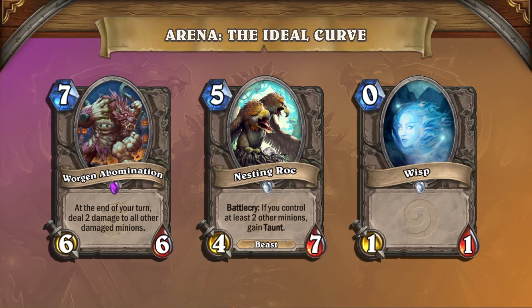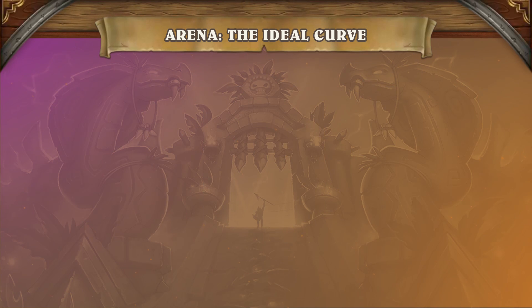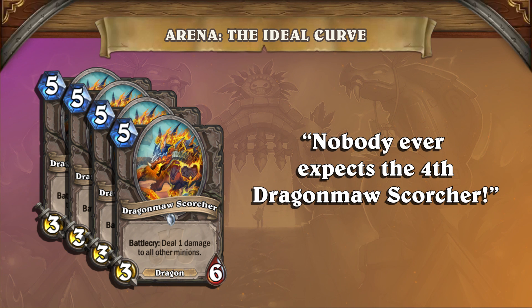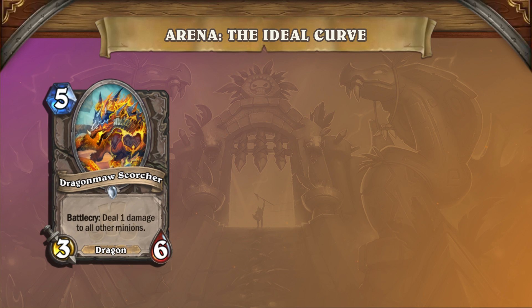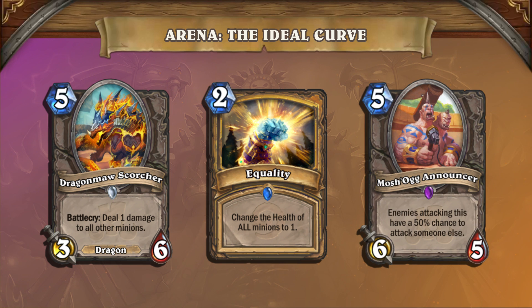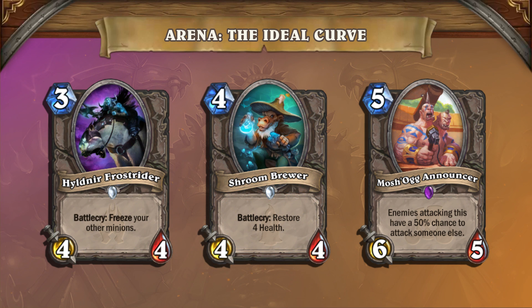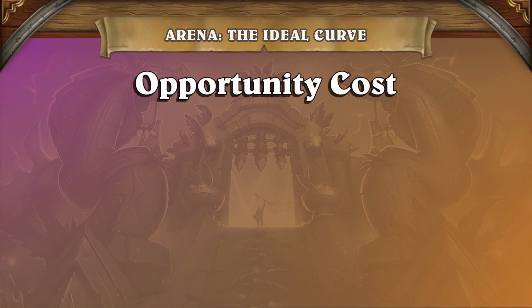During drafting, it's very easy to pick a flashy late-game card over a curve card. It's also possible to draft too many situational cards and have them stuck in your hand while you're unable to play anything on your key turns. There's a general preference to pick strong reactive cards that may end up sitting in your hand for a whole game over strong proactive cards. While having control cards will win you some games, drafting a proactive deck will give you more consistent wins without even needing reactive cards. Remember, every card has an opportunity cost.